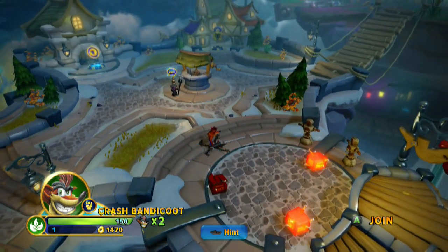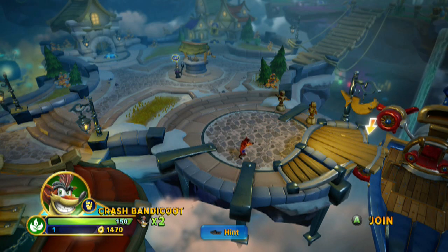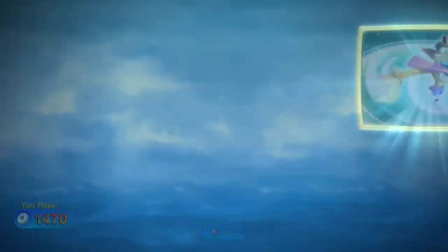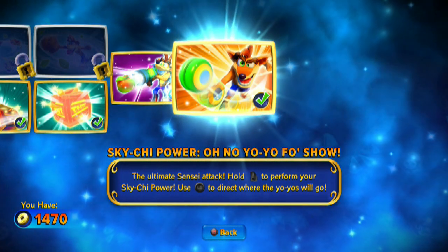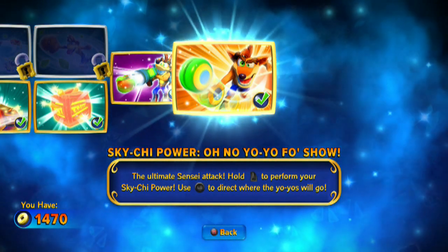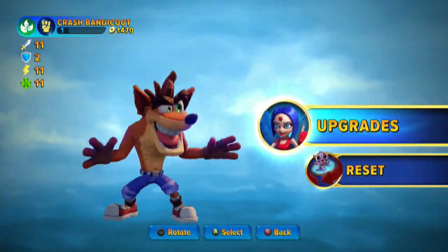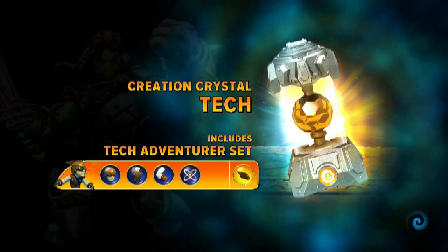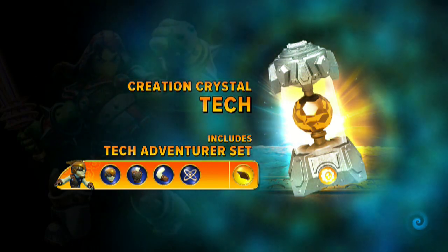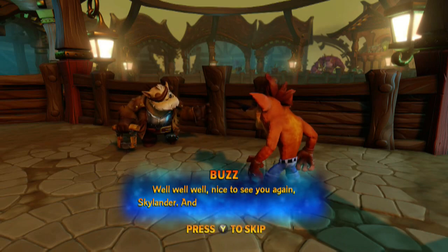Let's check the belly flopper. It's still 58 — kind of sad it wasn't bumped up as a surprise, but it's still a pretty potent attack and more fun than anything. The Sky Chi — oh no, yo-yo fo sho. The ultimate sensei attack: hold right trigger to perform your Sky Chi power. Use left stick to direct where the yo-yos will go. It's basically 104 to 156, and then the final explosion: 288 to 432.